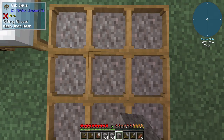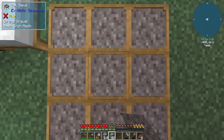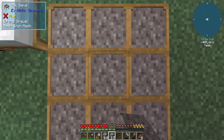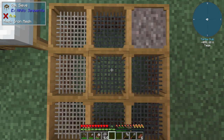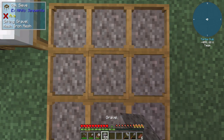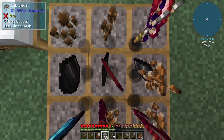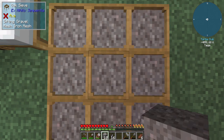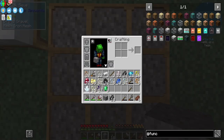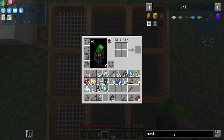Oh, I got an emerald though. Crap. Give me diamonds, not emeralds. Come on. We don't want emeralds here — we want diamonds. Really? Another one? Wait — can you get a diamond from this, or do you have to upgrade to the next tier? Let's take a look real quick.